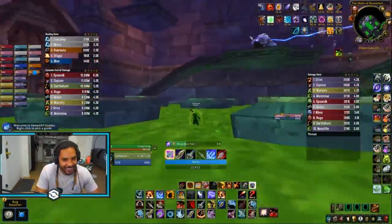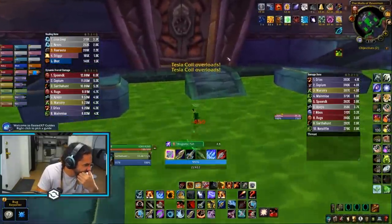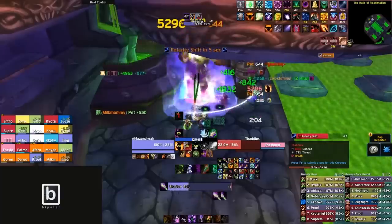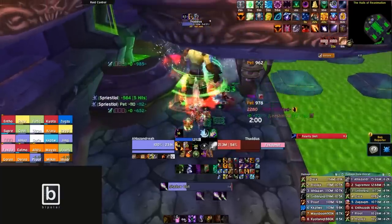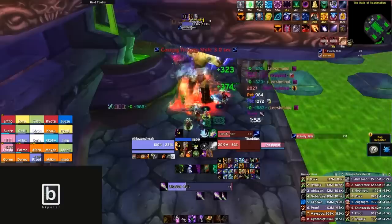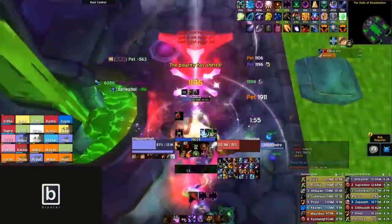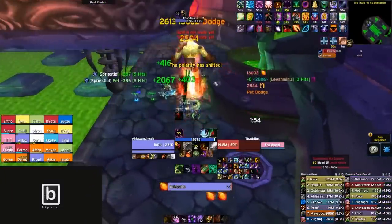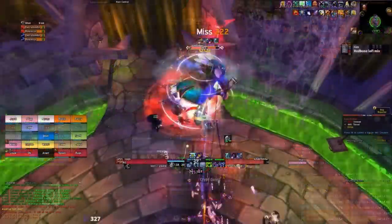Moving on to Thaddius, the hardest part about this boss is not failing the jump. Realistically, this is probably the most difficult part — either not flailing the jump, or making sure you've designated which sides to move to for your debuffs. If positives are right and negatives are left, make sure everybody is doing that, or you will wipe the raid. Make sure you use Bloodlust after you get your debuffs up so everybody has extra damage on the boss.